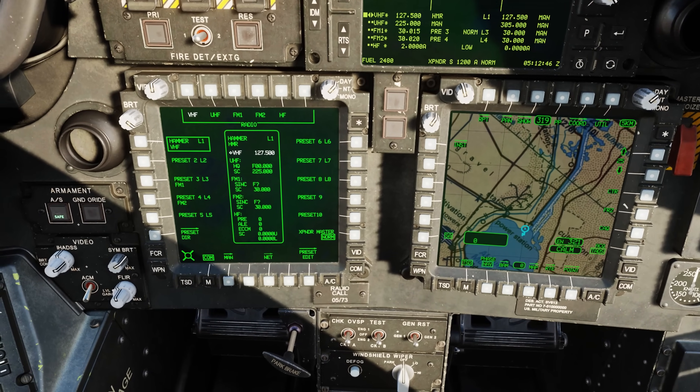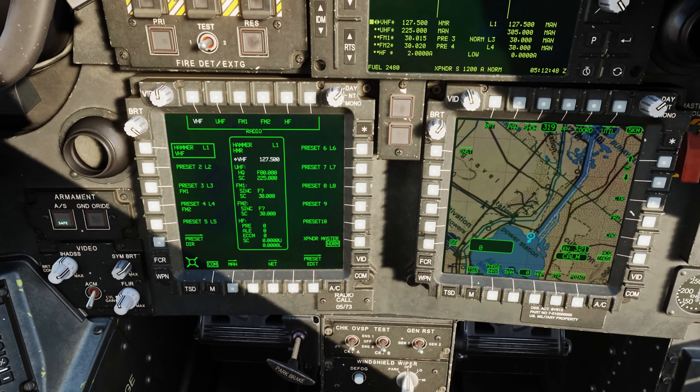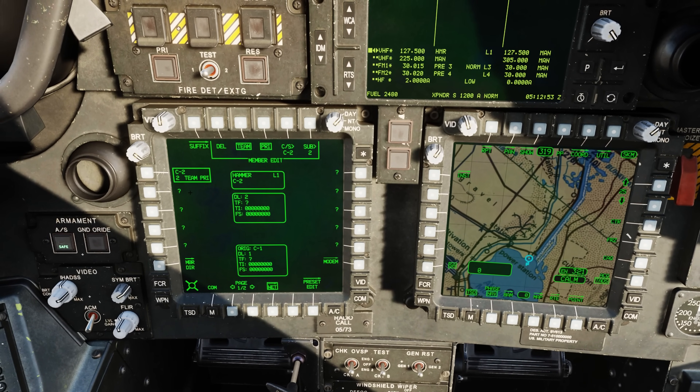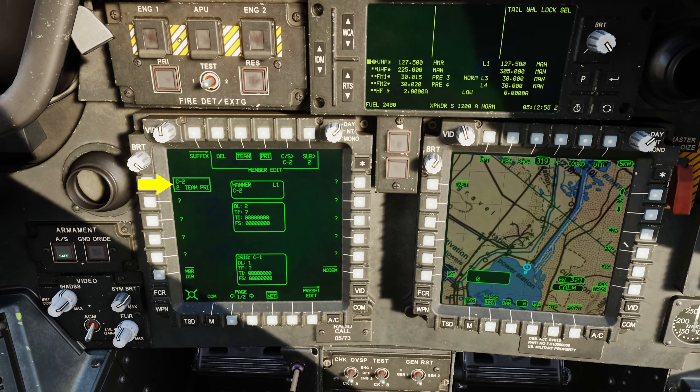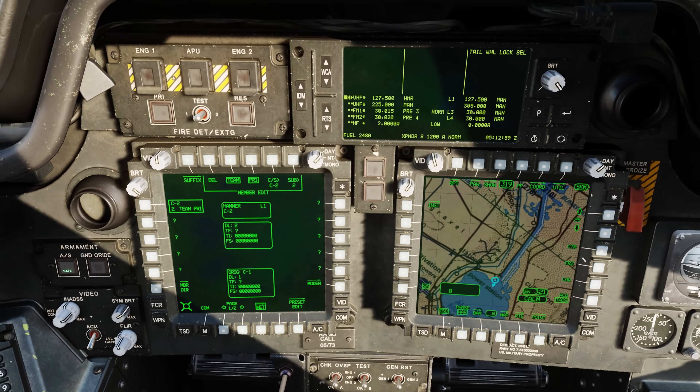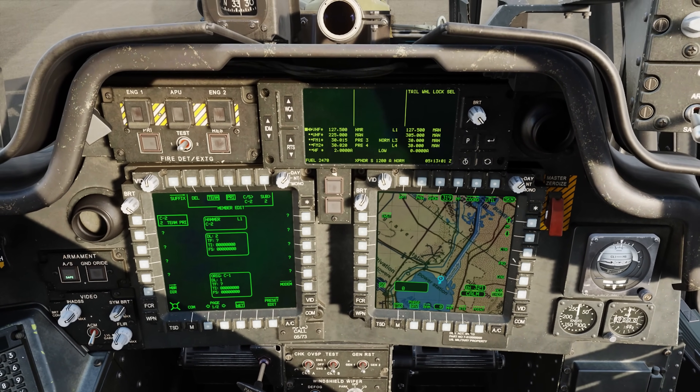While we're here, let's make sure that Chaos One-Two, one of my compatriots, is set up on the same preset. We'll go to network and we can see that C2 is both a team member and a primary member, so we're good to go there. Now let's take a look at the principal part of this video: sending and receiving FARM reports.